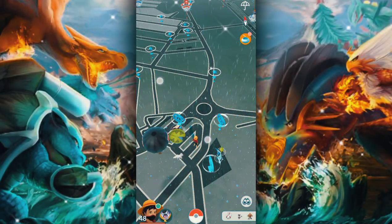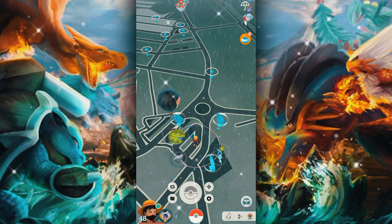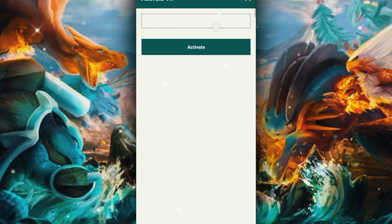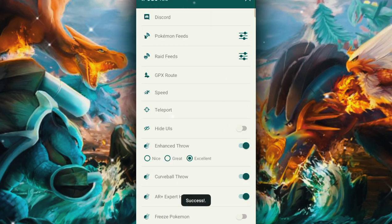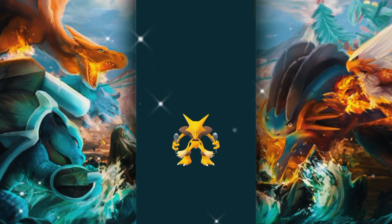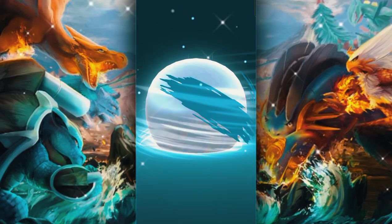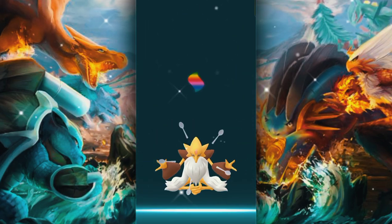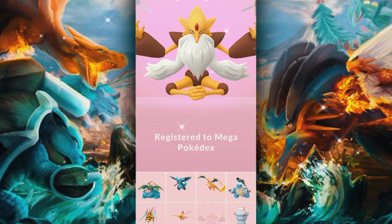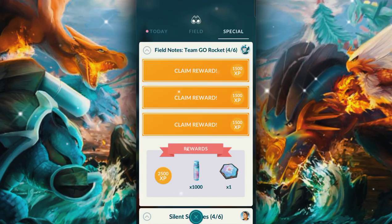Hello guys, this month there's nothing new with spoofing yet, so stick with what you have: PG Sharp and iPogo Beta. If you're new to spoofing, you can check all videos related to these mod APKs on my playlists. The last update from iPogo Beta specifically stated that players must delete everything related to Pokémon Go and do a fresh installation for better performance and to get rid of all unnecessary data.